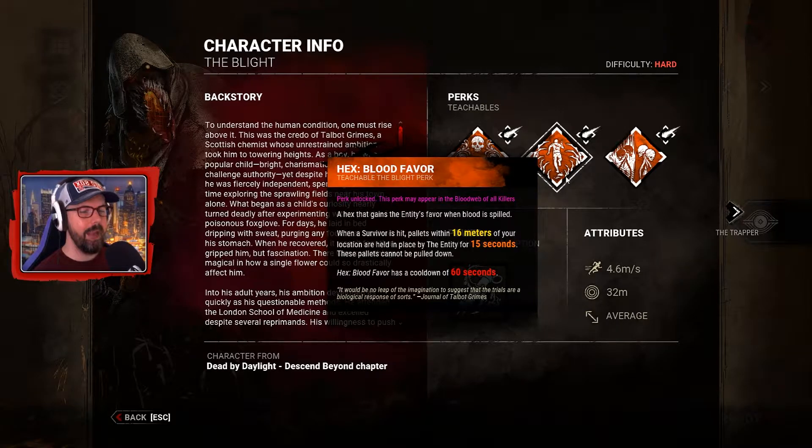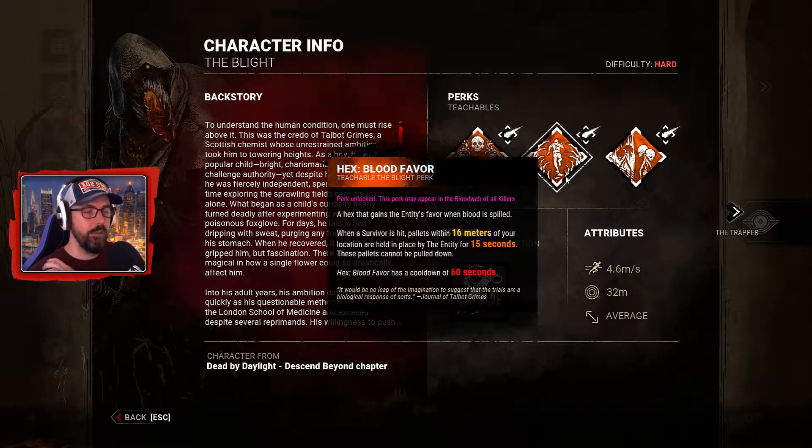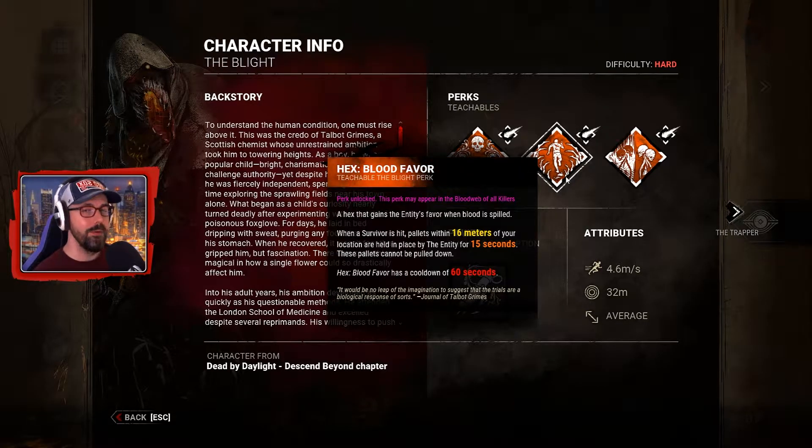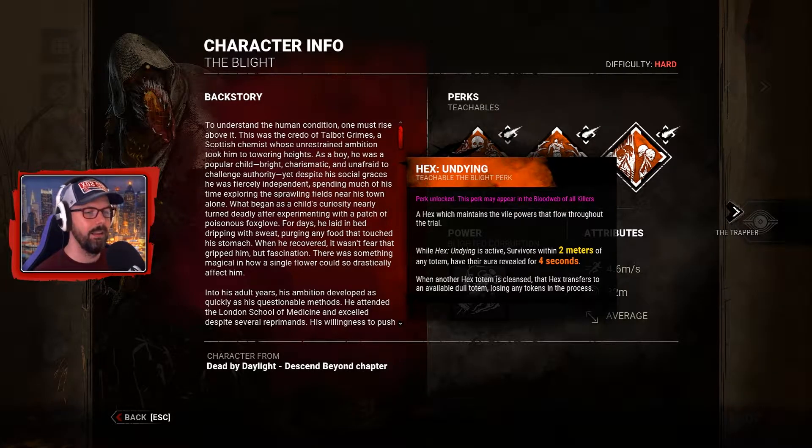Hex: Blood Favor — a hex that gains the entity's favor when blood is spilled. When a survivor is hit, pallets within 16 meters of your location are held in place by the entity for 15 seconds; those pallets cannot be pulled down. There's a cooldown of 60 seconds. Quite useful when you're in a chase with a very adept looping survivor, or if you down them near a pallet and somebody tries to go for a pallet save.